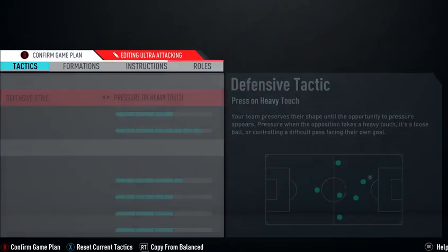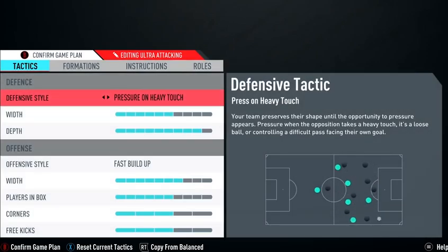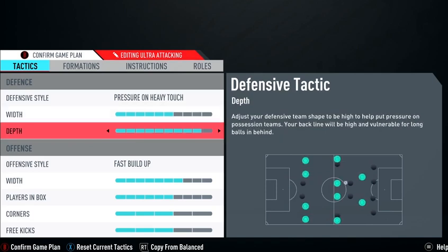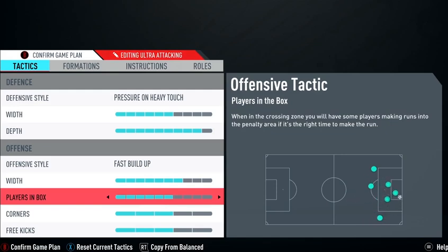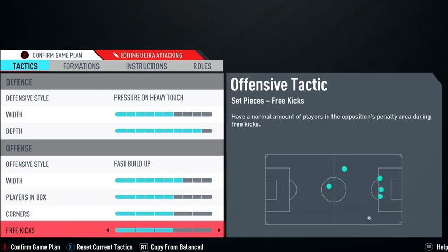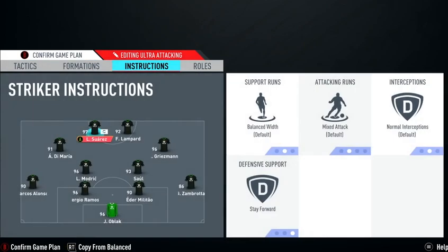He said he watched a video from Hashtag Harry — a very well-known player — and he copied this ultra attacking setup for when he's losing and wants to come back. He's only played with it three or four times so he hasn't used it a lot. He uses pressure on heavy touch and has that set on six, all the way up to nine for fast build-up. Width is seven, players in box on six, corners on three, free kicks on three.